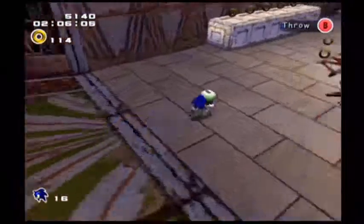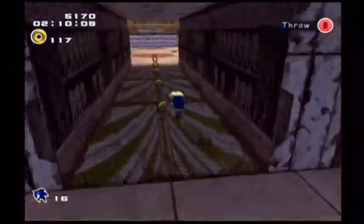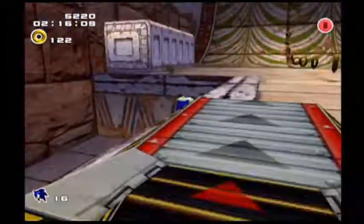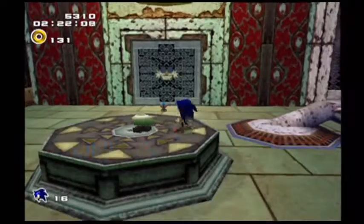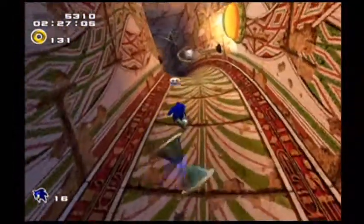As far as Pyramid Cave is concerned, it feels like a mismatch between platforming and puzzle gimmicks. For instance, we have to carry this little white knob thing to its corresponding spot. We've already done that once but it's really easy. You have to carry the last one through quite a few platforming segments.